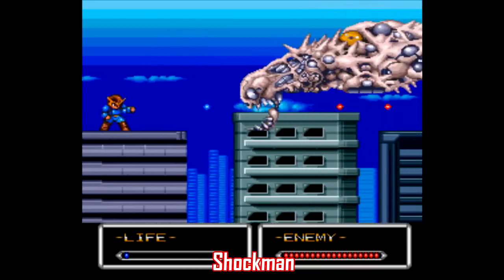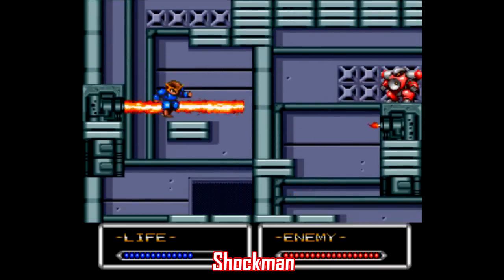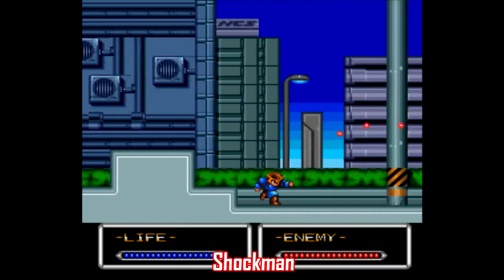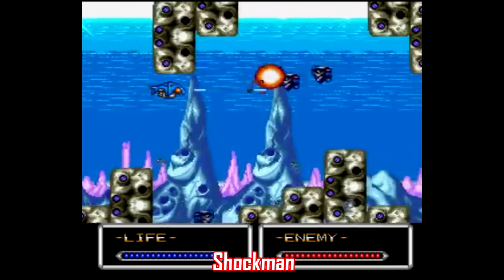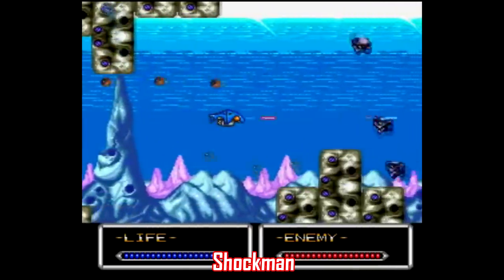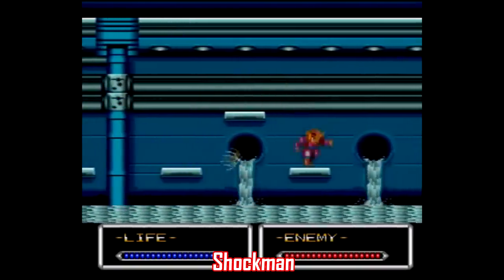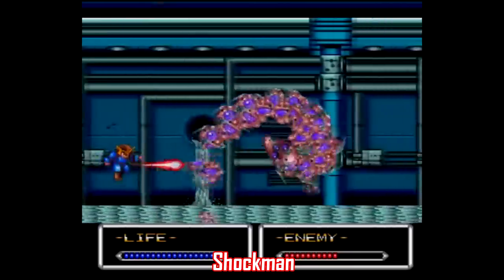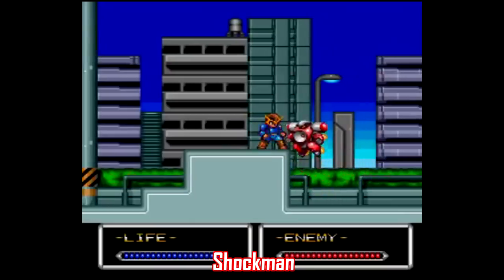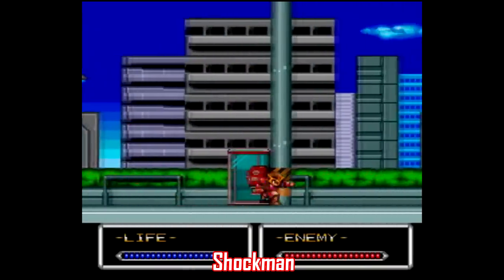Sticking with side-scrolling action platformers, there's also Shock Man. This might look like a Mega Man ripoff at first glance, and I guess it kind of is, but this is still a blast to play through. The game alternates between run-and-gun style levels and horizontal shoot-em-up stages, and while it might not have the clever level design or kick-ass soundtrack of Mega Man, it's still a fun game, and it definitely helps that it's two-player co-op. A later game in this same series — the Japanese title being Kaizo Shoujin Shubibiman Zero — received a cartridge release in 2017.